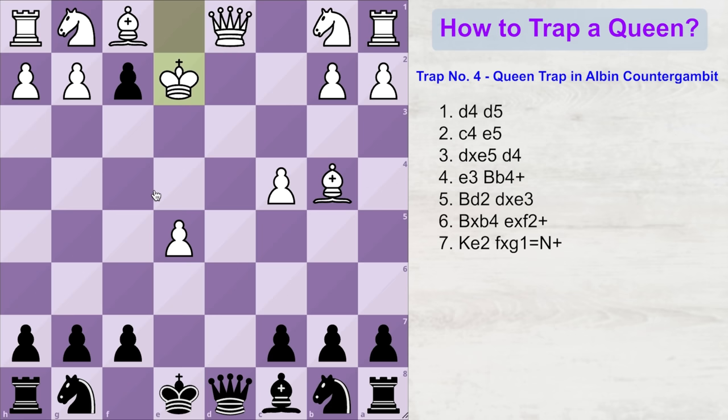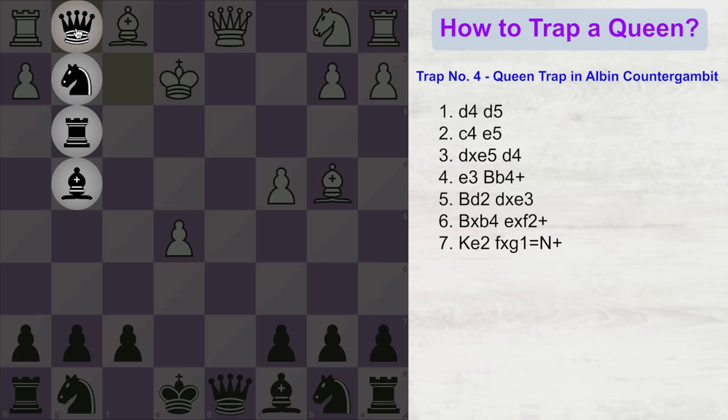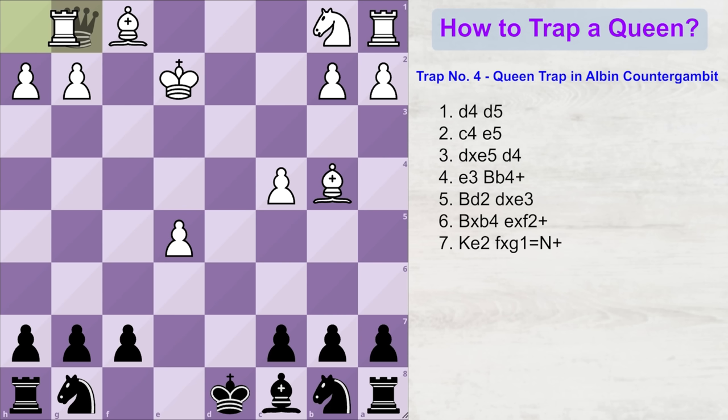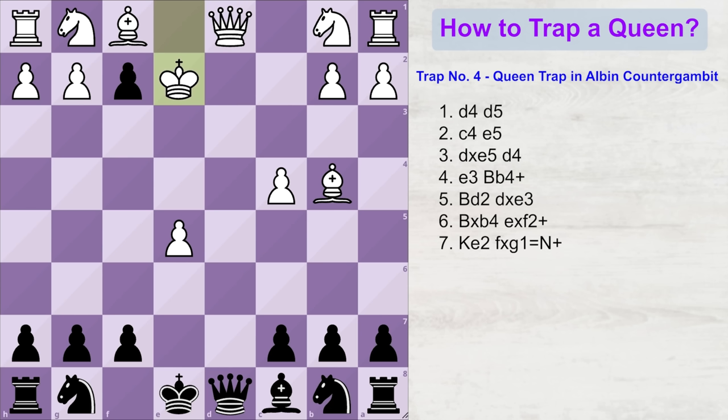Black takes the knight and promotes — into what? Most of you would be thinking queen. But if black promotes into a queen, that would be a mistake, because white can now capture our queen with a check. Our king will capture back, and then white will be able to capture the newly promoted queen. The game would be slightly better for white, because white has a bishop pair in this open position, whereas black only has one. So obviously, promoting into a queen would not be the best move.